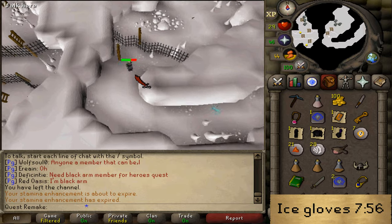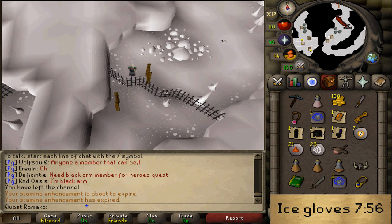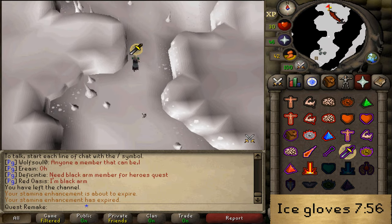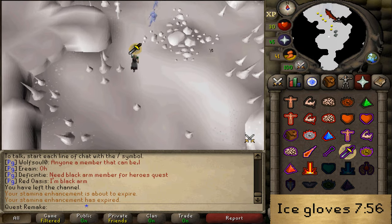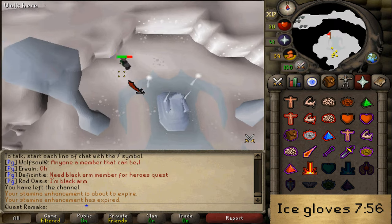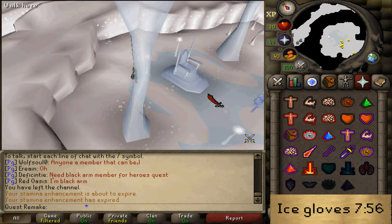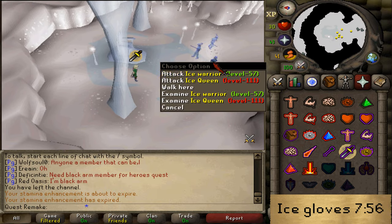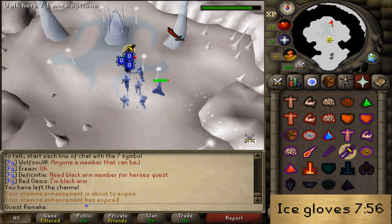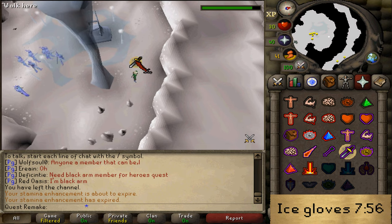Once you've made it all the way around, climb up the ladder, climb down the other ladder, go north, and protect from melee because this is a multi-combat area and there are a lot of ice warriors. Just go north to the northern part of the room — ignore all the ice warriors, and the most northern NPC should be the Ice Queen. The ice warriors will not be able to go north of the throne, but the Ice Queen will, so if you want to fight her one-on-one, simply attack and drag or lure her north. Simply defeat her to receive your ice gloves.